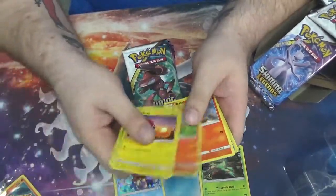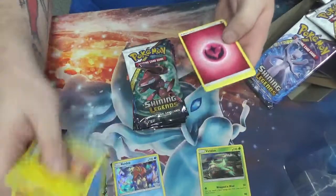Pack three: Voltorb, Breloom, Litten, Larvesta, Purloin, Crawfish, Raichu GX.